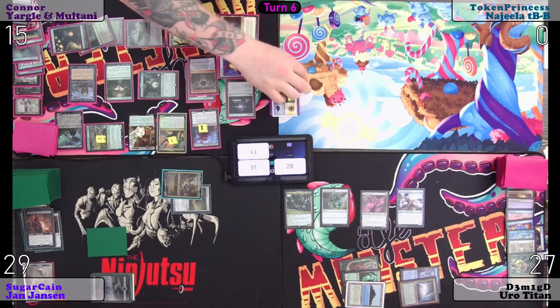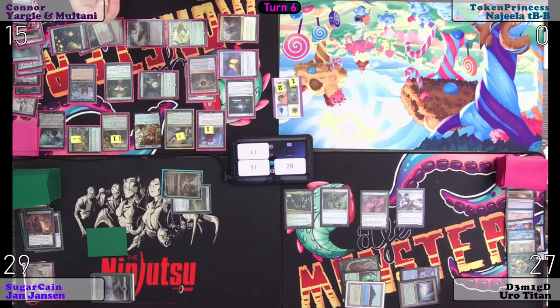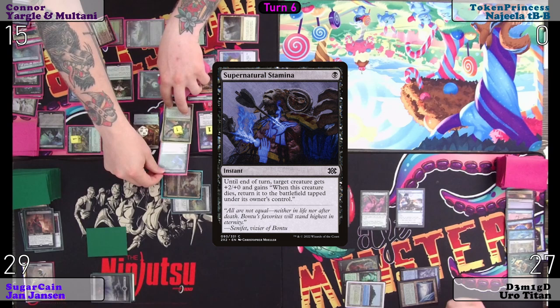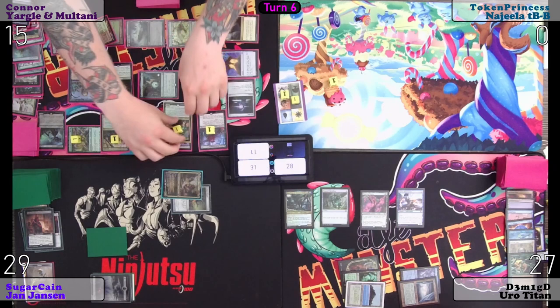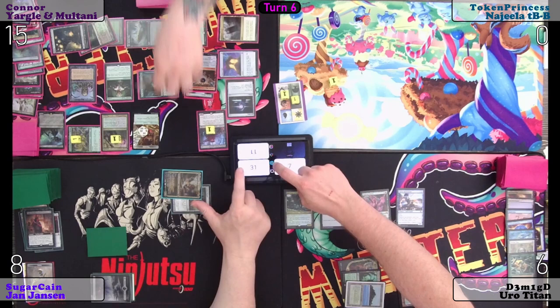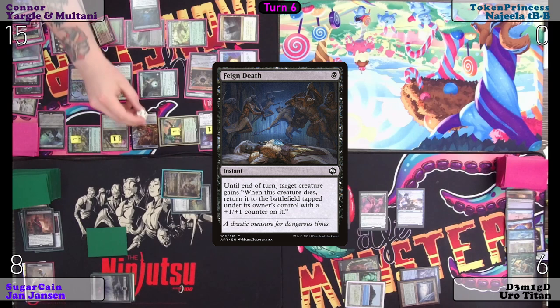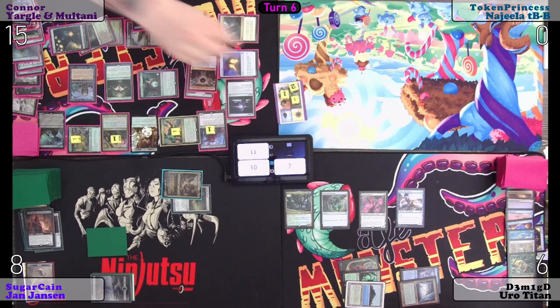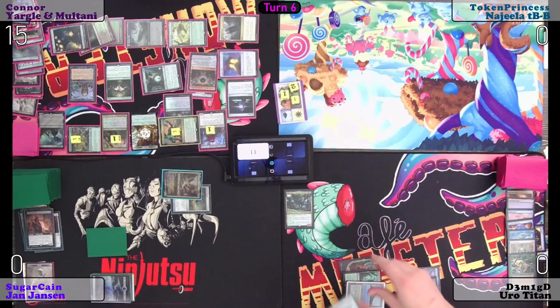Two green, two black for Gerard. Draw. Tap three black — Supernatural Stamina on Yargle and Multani. He gets plus two, plus zero, and when he dies, return it to the battlefield tapped under my control. So — green, black, colorless — sacrifice him. You'll each take 20, 21. And then he comes back. And then you're going to do it again. Draw. And then I would play Feign Death. When he dies it's going to happen again. Go to two. Play Feign Death — when he dies, it's going to happen again. That's it.